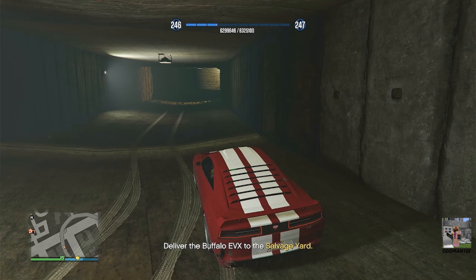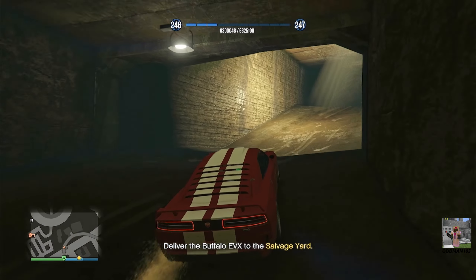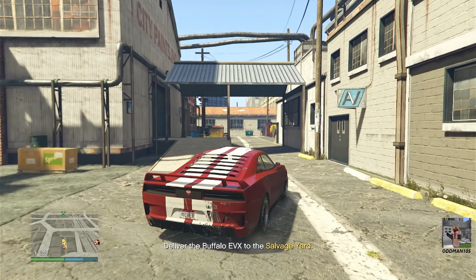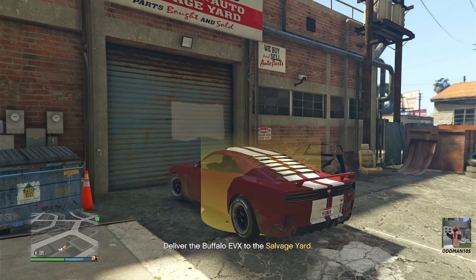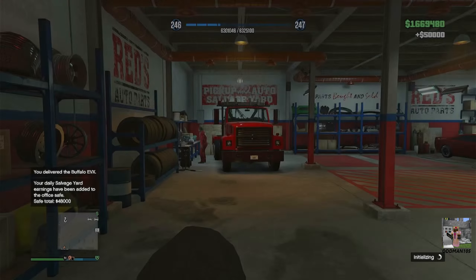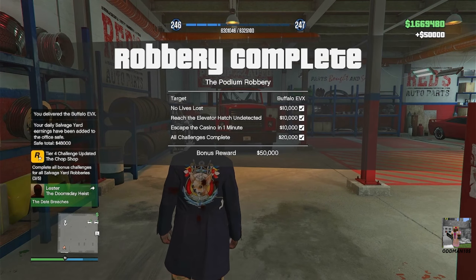The wanted stars are gone. Simply take the robbery vehicle to the salvage yard and that's it — the Podium Robbery is a wrap. Let's see if we got the challenges — I sincerely hope we did. That hacking puzzle was really easy. And there it is: all challenges complete, super simple, super easy.